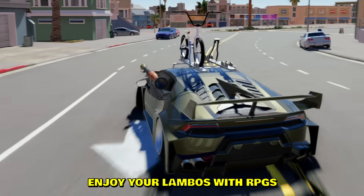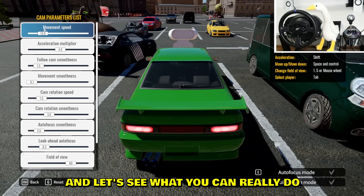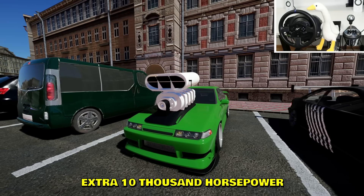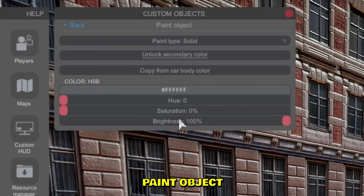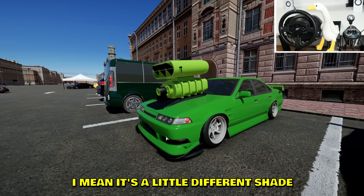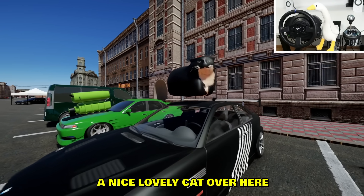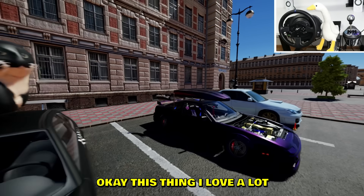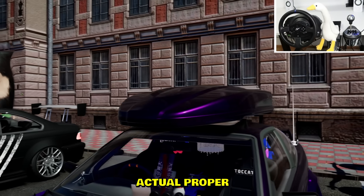Enjoy your Lambos with RPGs and bicycles. Let's get the camera ready and see what you can really do with the Kinema objects. I myself added a blower which adds an extra 10,000 horsepower to your vehicle. You can even paint the objects - it's that easy! Now we have a green blower to match the car. And we have a nice lovely cat over here - I don't know why everyone loves these cats but people love the cats.